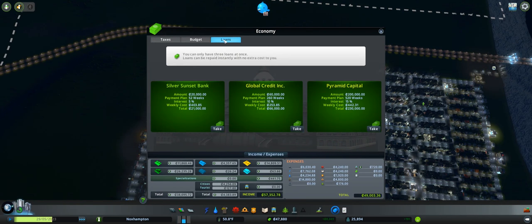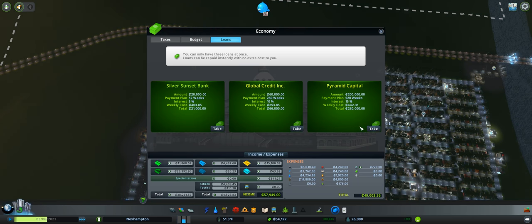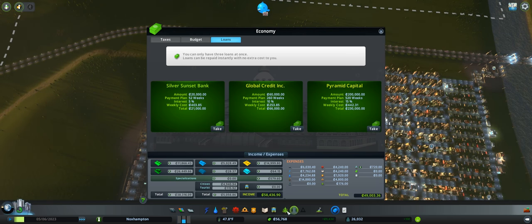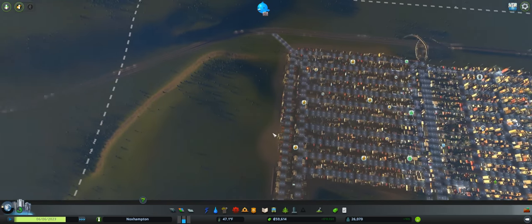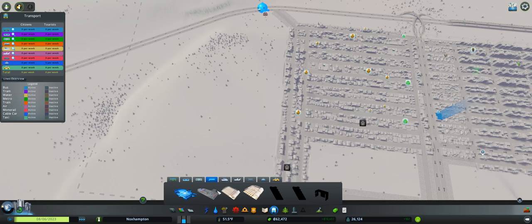We couldn't take out a loan though. Today we will finally, after so long that I've been saying it, we will get in buses. So let's go ahead — we almost have the money for it. I'm going to just try to be a little bit patient and get the money in. There we go, so we got the money. Let's go ahead and drop down our cargo train terminal.